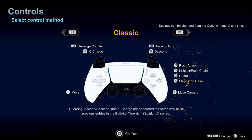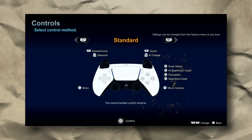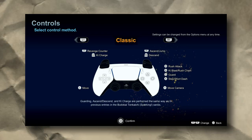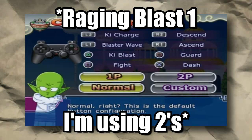Now the debate between standard controller and classic controller. For me, I use custom controllers — I don't really use either. I don't have my block on circle and R1; I have it set to something else. For charging, I actually use the down D-pad. I kind of remember Raging Blast and use a similar control setup for my personal settings.